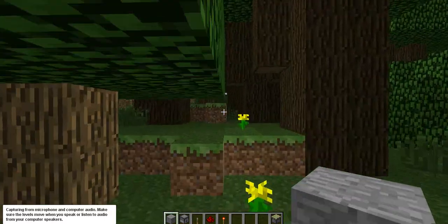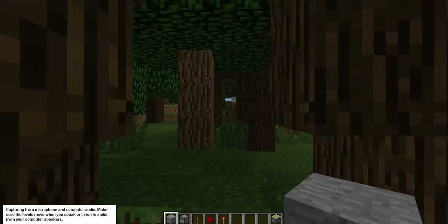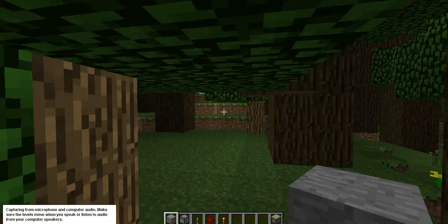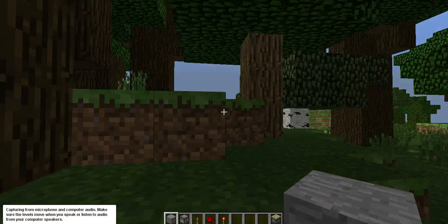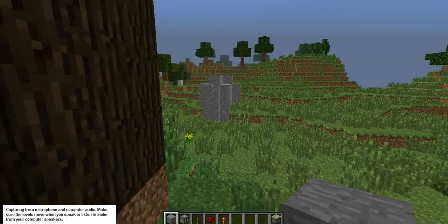Hey guys, Zipcord007 here, and I have another redstone video for you. This one is a super fast redstone TNT dispenser. What it does basically is spawns a bunch of TNT, and it all blows up and creates a giant crater.